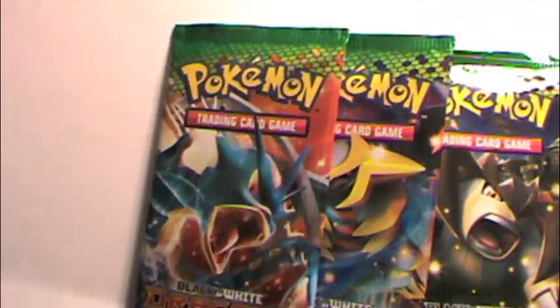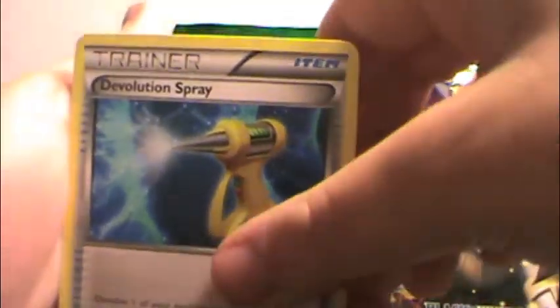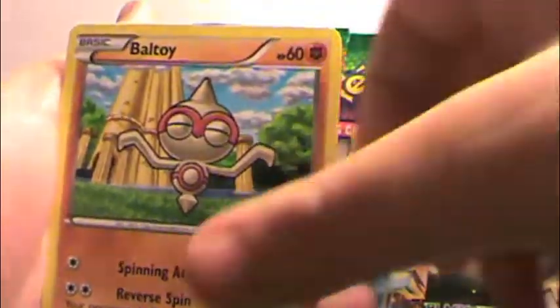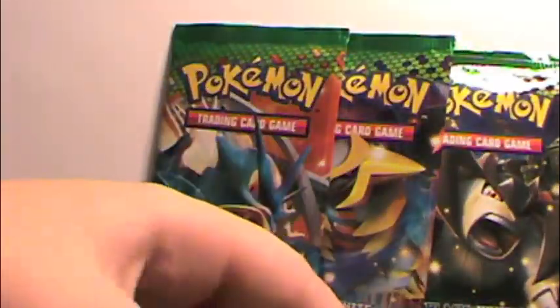Next pack. We're going to do the card trick because I feel like without the card trick it makes the packs go faster — call me weird. We got a Barbaracle, Devolution Spray, Baltoy, Hoppip, Magikarp, Mareep, Gothita, a Mulgash reverse, and a Haxorus.